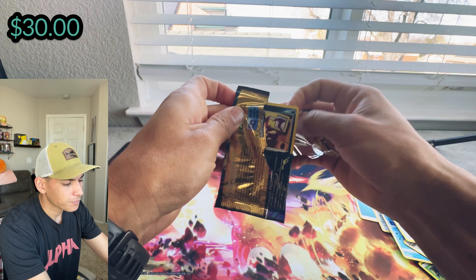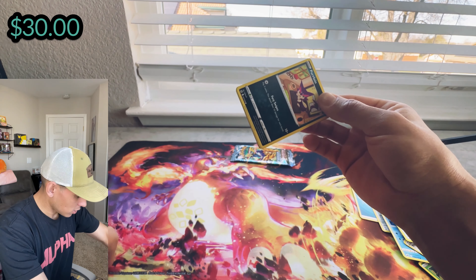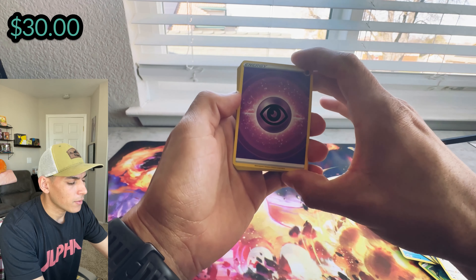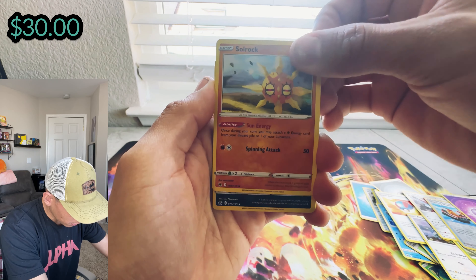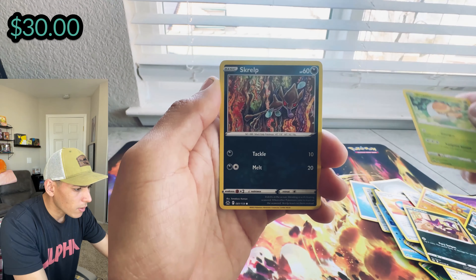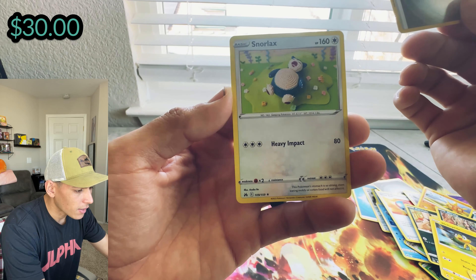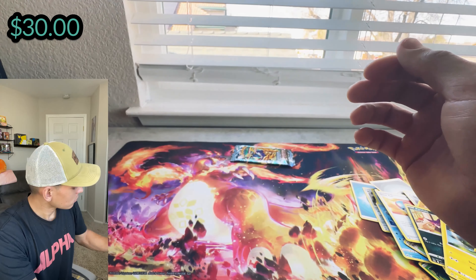Fourth pack. I think there's an actual trick to opening these packs — I feel like I've changed my style quite often. Energy — comment down below if you guys want to do 'guess the energy.' It's all rock. Straight Grubbin, and a metal energy as our reverse holo — very nice — and a sleeping Snorlax, like always. Very nice.